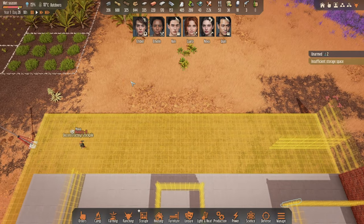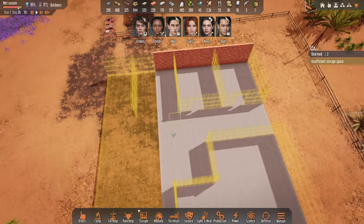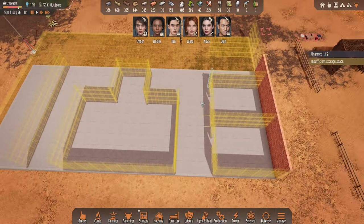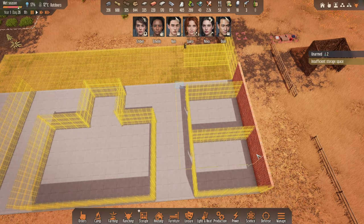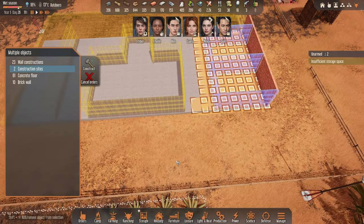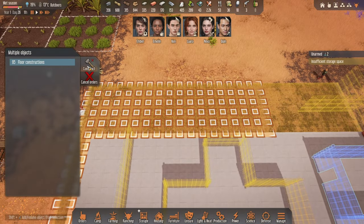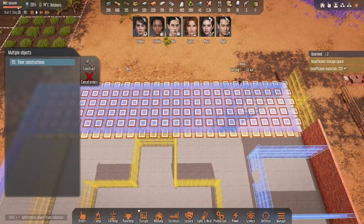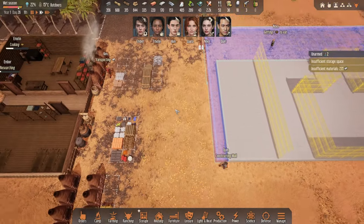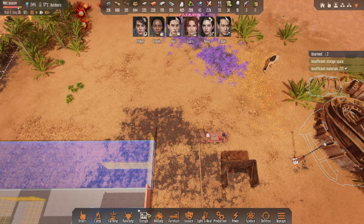We're going to skip the fridges and jump straight into freezers, with two cooking stations and two more freezers over here, with a little door that directs them directly into the dining room on this side and a living room on the other. The other side is where we'll have the crafting rooms as well. Let's get started - we'll do the rooms on this side first, continuing construction, along with the foundation here.